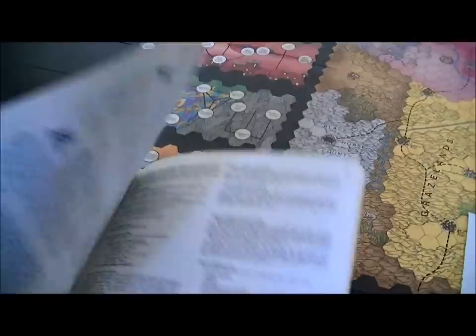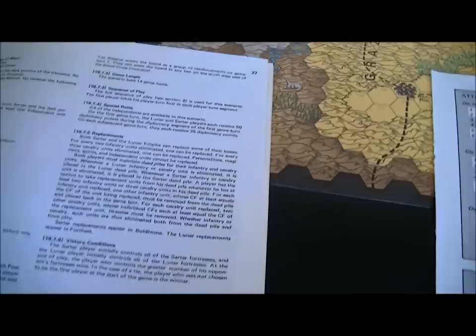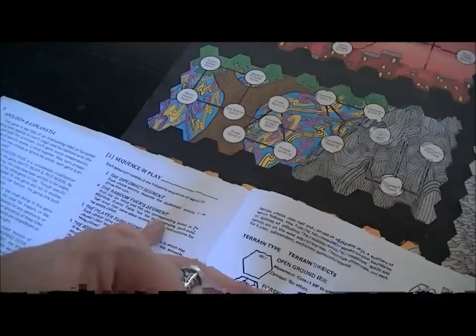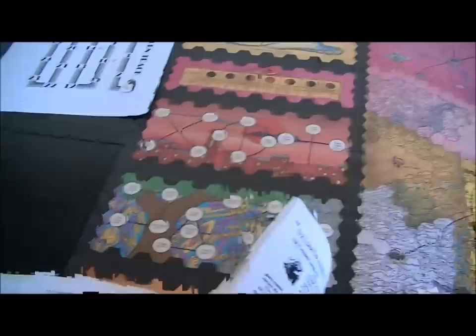I think you start with 50 points and I'm not sure when you get the five extra points. There's a diplomacy segment of the first game turn. So we have a bigger set of rules here for sequence of play: first we have a diplomacy segment where we both go, then there's going to be random events where you roll on this random events table — an 11 to 66 table. This is a fairly early game to have that kind of table.